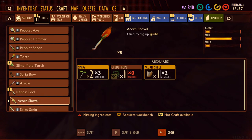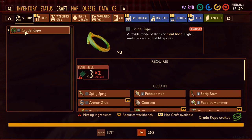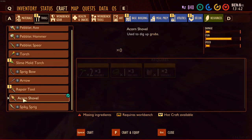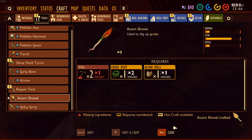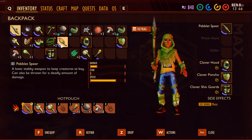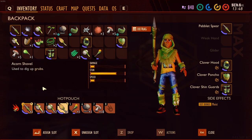Let's make some crude rope — I forgot how many we needed. And let's make an acorn shovel. We've got ourselves an acorn shovel now, and we can place that in our inventory bar.